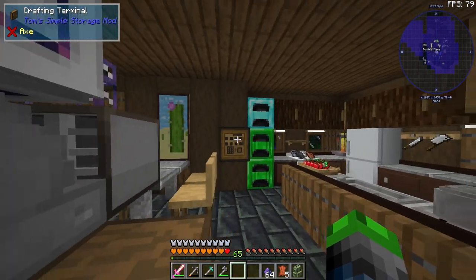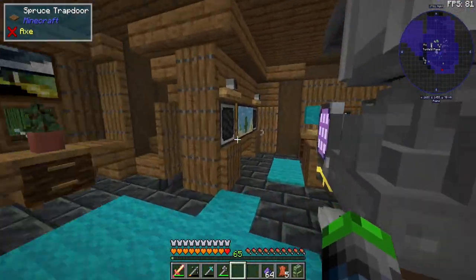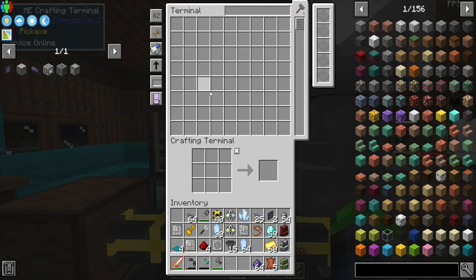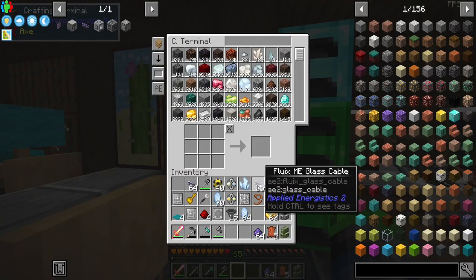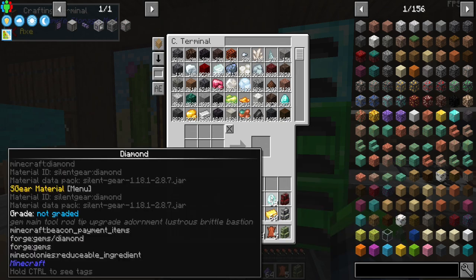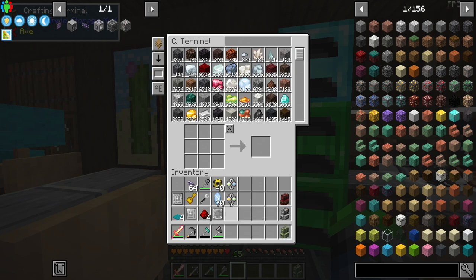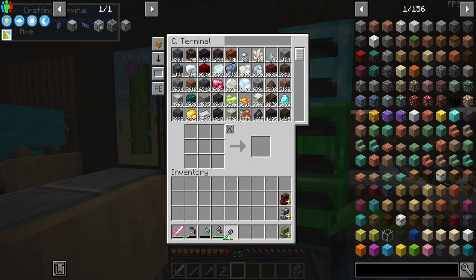The key difference is that with the ME crafting terminal we can use auto-crafting and dial it in more precisely than with Refined Storage — though Refined Storage has come a long way since I started to prefer Applied Energistics. We'll see how it goes.